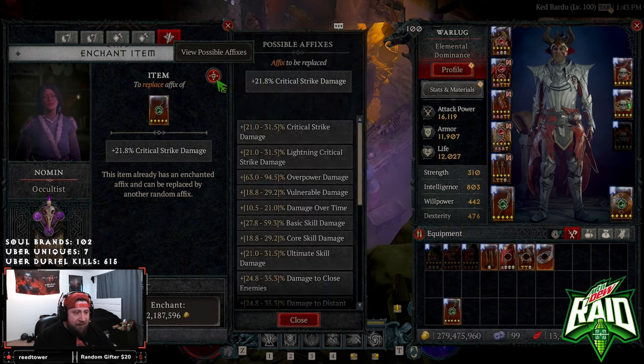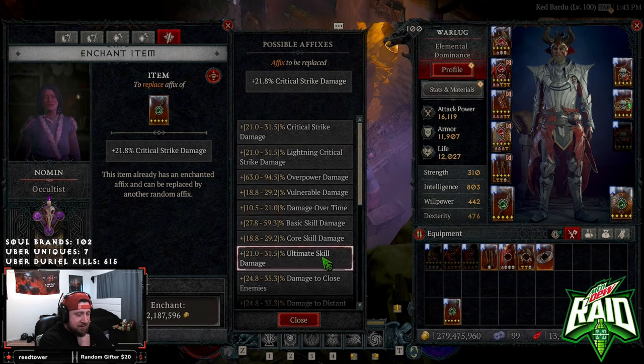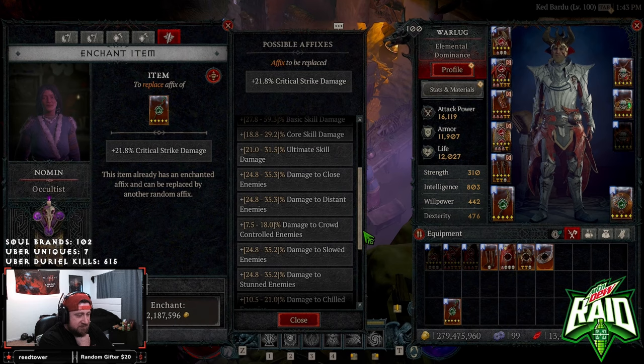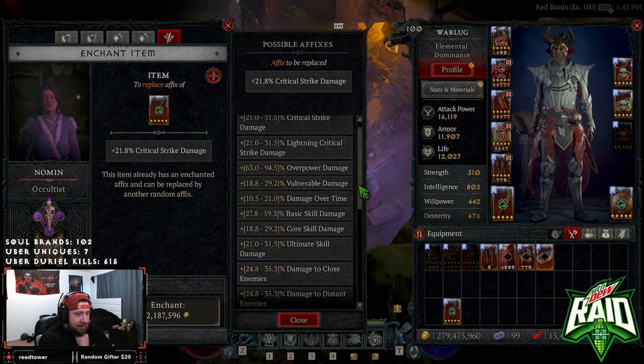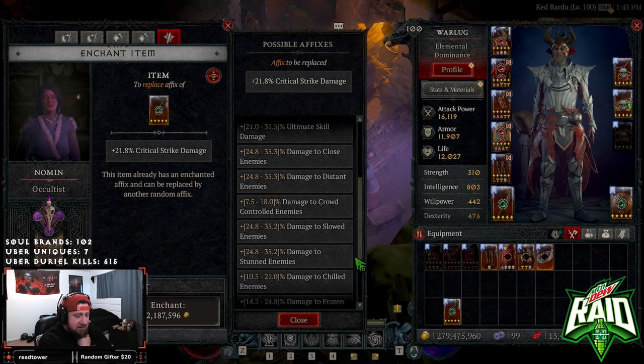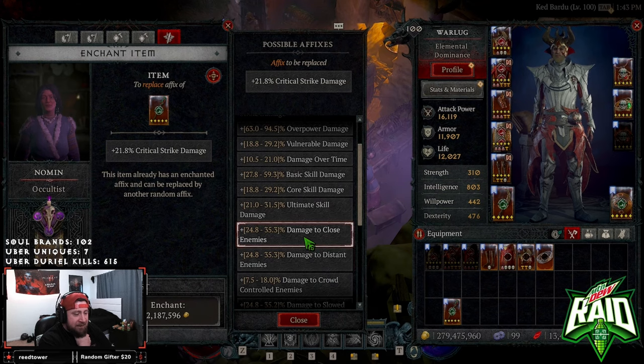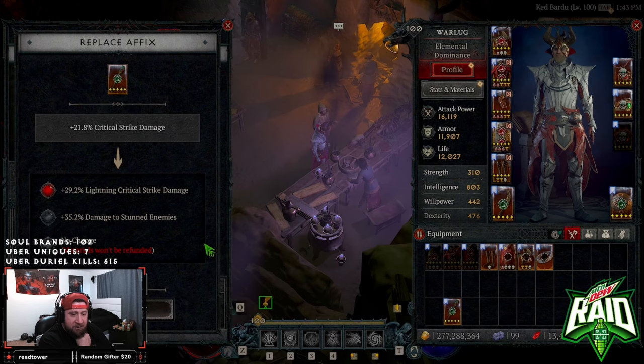View possible affixes. So now we actually get to see - if I re-roll crit damage, what are the possible affixes I could get? You can see everything here; it includes close damage, which is actually pretty good. This is a huge pool of possible options, so I wonder if there's a way to mitigate that. I'm trying to get damage to close enemies - we've already re-rolled this a few times, so we're going to try again.